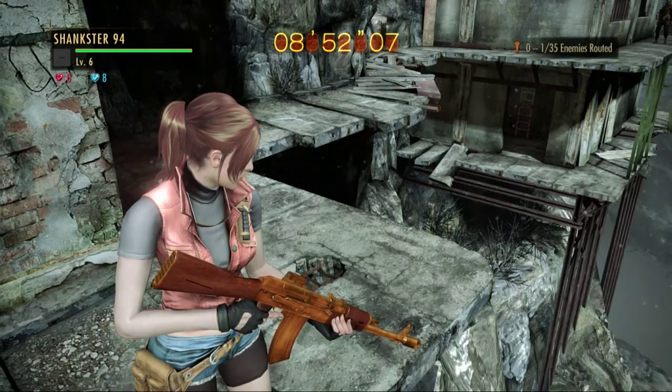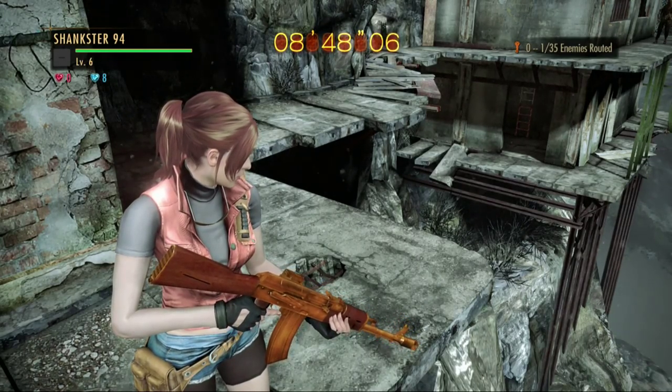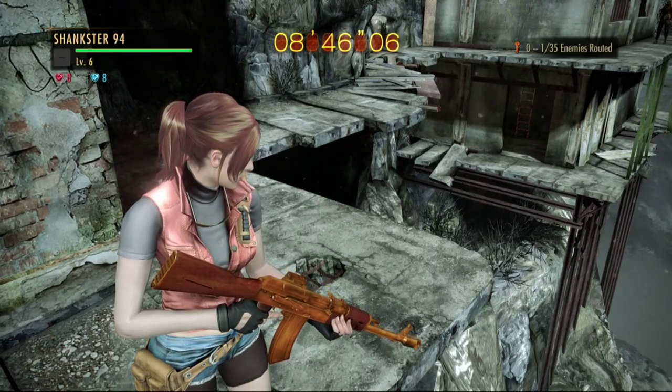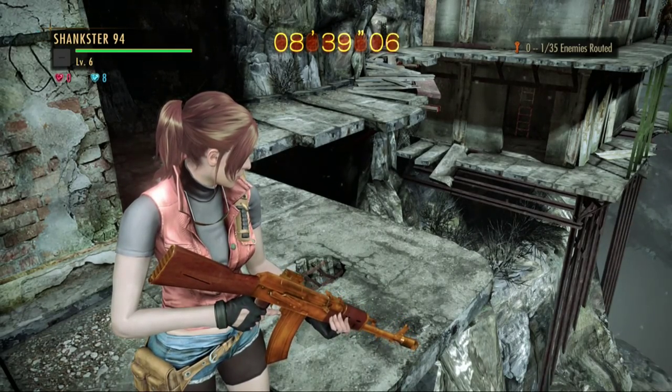Alright, it's just as slow firing as ever. It was just the same way in Revelations 1, except in Revelations 1 it also had an insanely slow reload speed. They improved a little bit on that in this game. Alright, that is it for the High Roller, as well as all assault rifles.